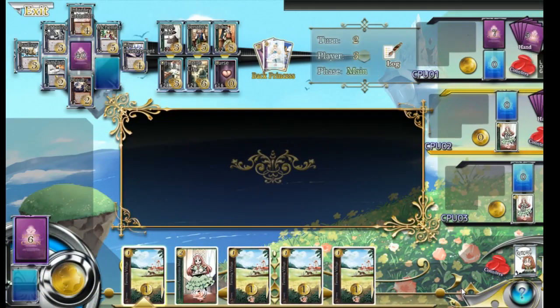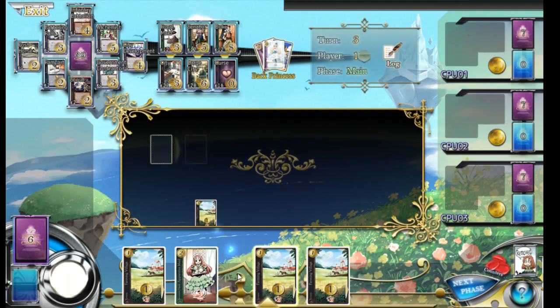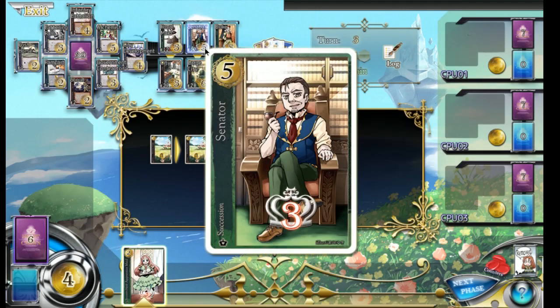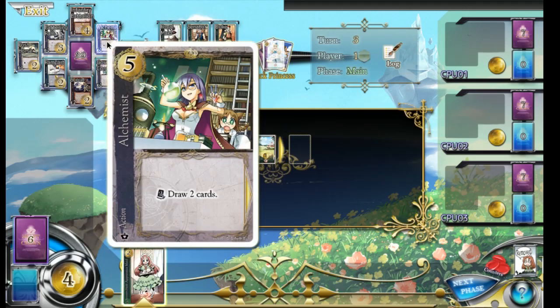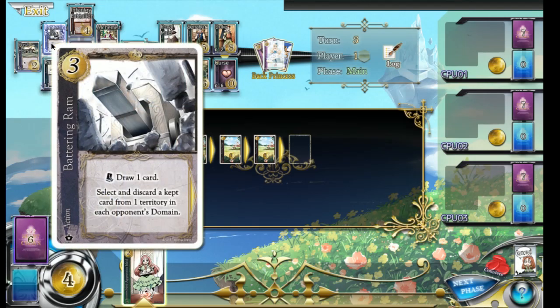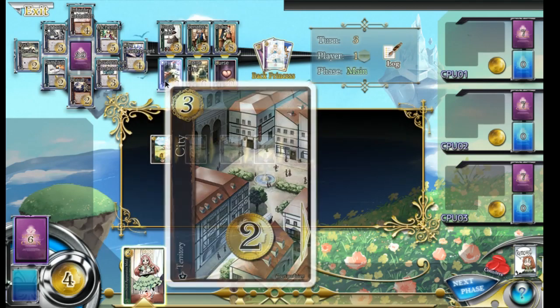Luckily most of the CPUs have done the exact same thing, which makes me think our decision may have been wise. This might be helpful—a rampart. If an opponent attacks, a military card may be discarded. Let's just play it safe and get a city for now.